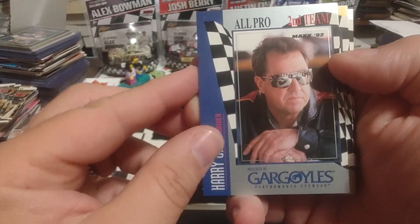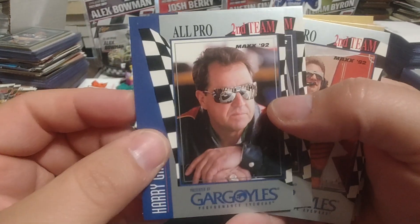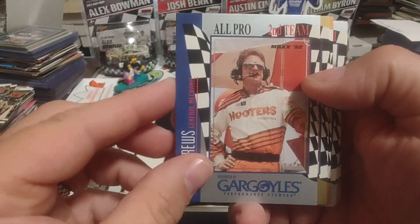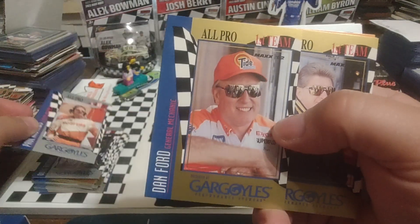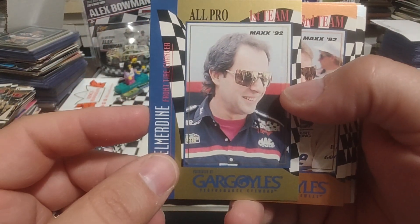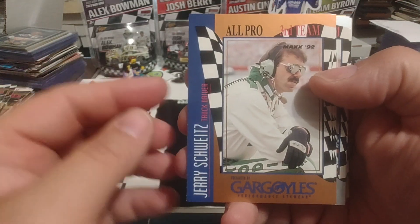Harold Stott. Harry Gantt — he's second team, because in 91 he had four wins in a row late in the season. There's Norman Koshamishu again as the truck driver, so he got two appearances. Doug Richard — front tire changer. He's pretty good at that. Paul Andrews — Alan Kulwicki's championship winning crew chief in 1992. Dan Ford, once again, is a general mechanic, all-pro first team. Gail Wilson, truck driver — he won that award many, many times. Kirk Shelmerdeen, front tire changer, first team. Mark Martin, driver, third team. Jerry Schweitz — a truck driver for Rusty Wallace. Ken Schrader, Hendrick Motorsports.